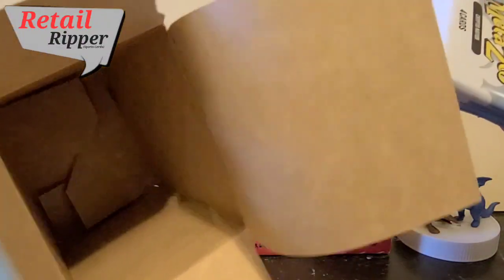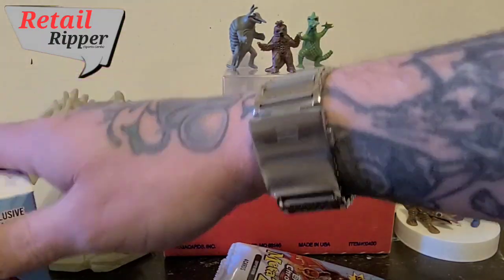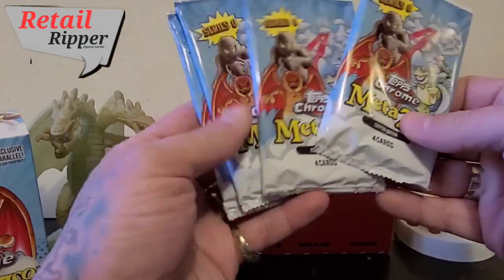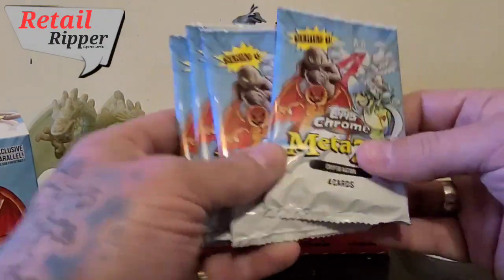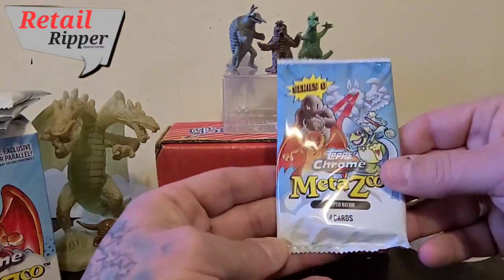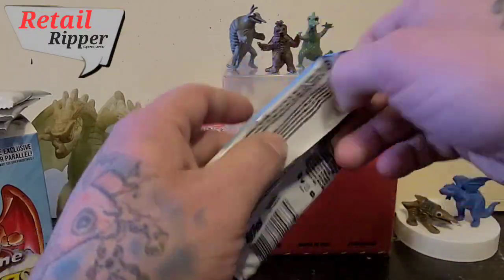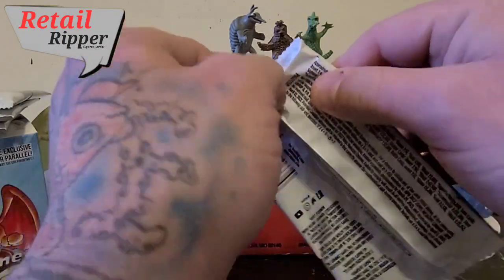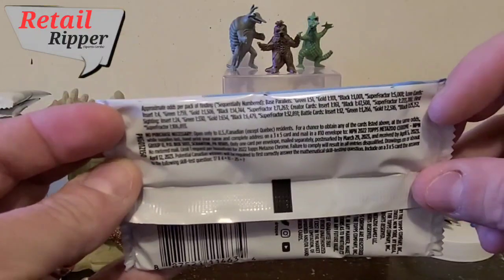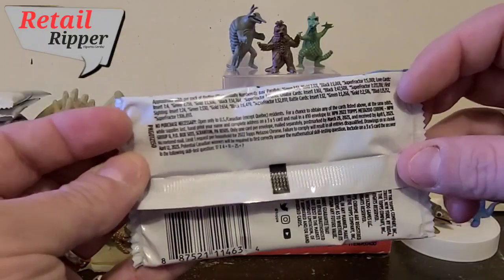And empty box. Set that right there. One, two, three, four — put the packs right there. The packs are a little rough at the bottom, but hey, what are you going to do? I'll put this here for a quick second because I'm going to want to look back, and maybe you guys might want to look to see if the odds are the same as on the box.